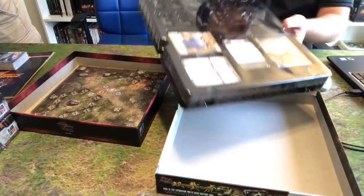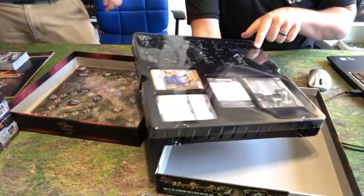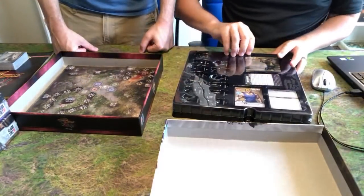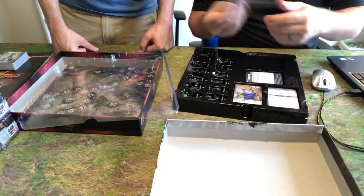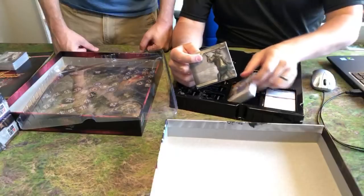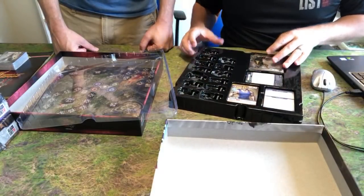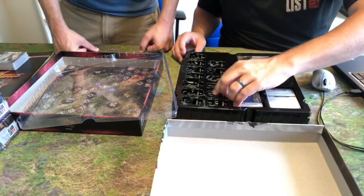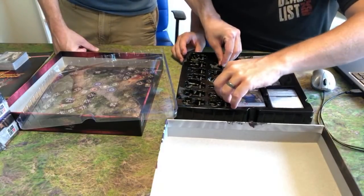This tray here is pretty cool — it holds all the cards, all your decks, all the minis. Very nice and concise. You'll have your dividers, your decks, your storage solution, and all of your figures. And you've got a nice new vac tray that holds these things very sturdy.